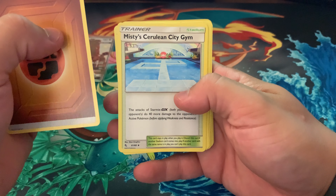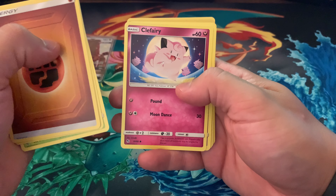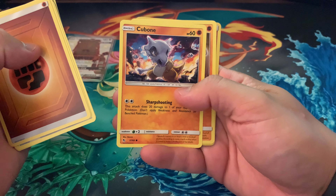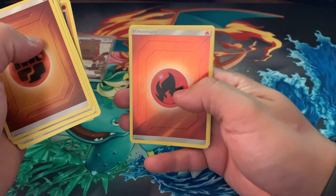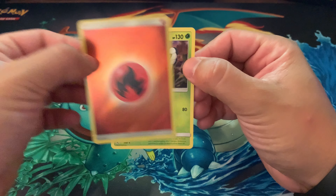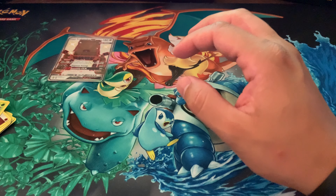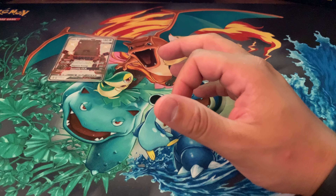Energy, Misty's Gym, Brock's Gym, Metapod, Clefairy, Koffing, Voltorb, Cubone, Geodude. Got a full holo Energy — nice looking. And a Butterfree. Not too bad for that first pack.